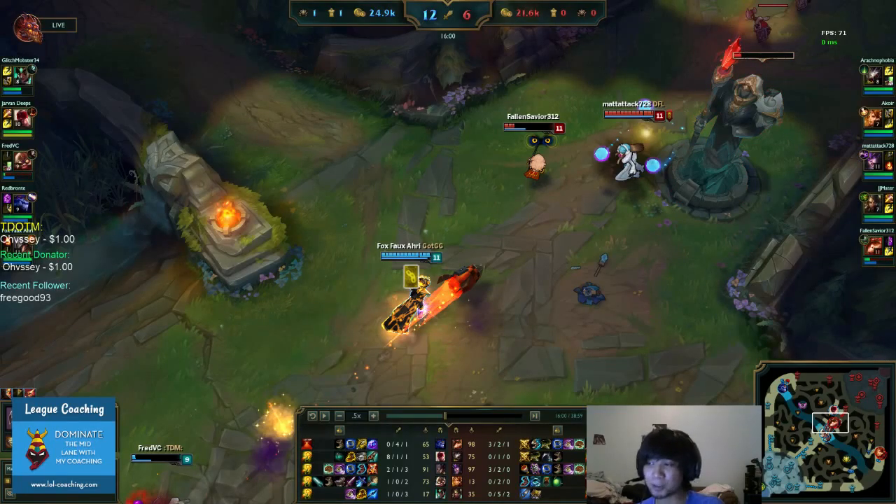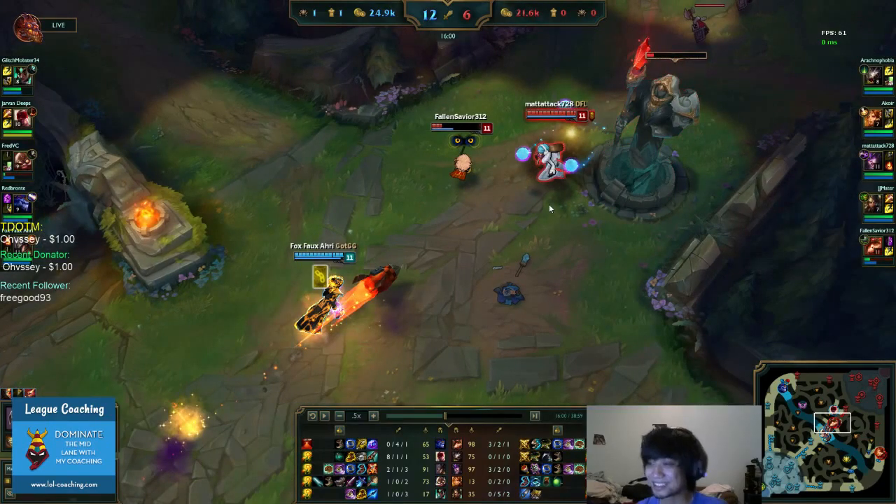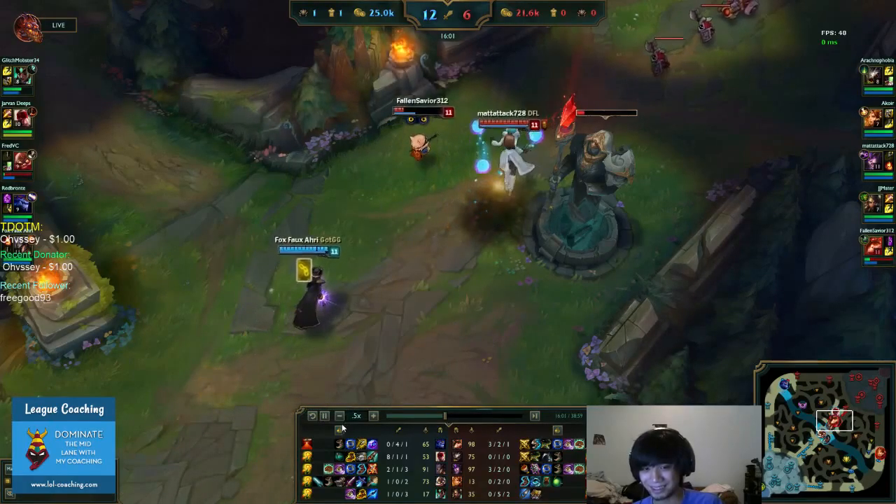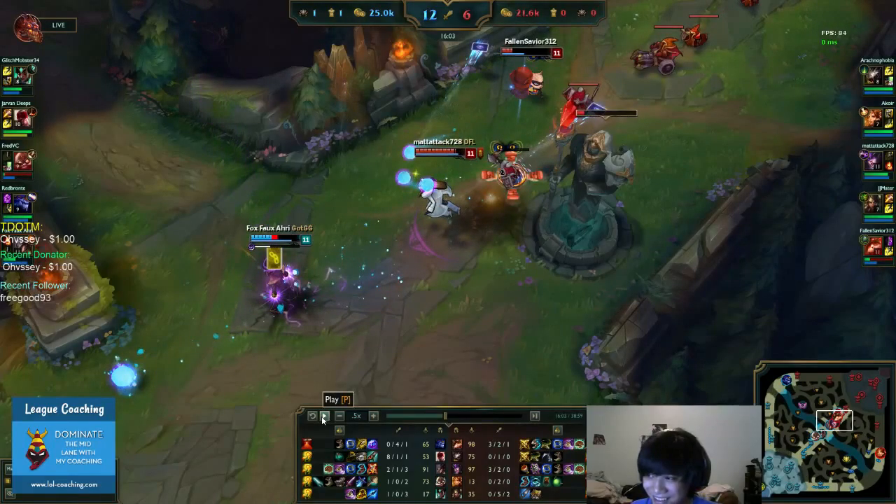Maybe if Teemo was alone you could have caught him, but Syndra is there too. You can't be too greedy. In bronze I've seen players prioritize kills over everything — more than objectives, warding, dragon control. They get 30,000 kills but lose because they didn't use those kills to push for objectives. It looks like you were so tunneled on Teemo that you didn't spot Syndra. Was your flash worth it? No — of course not.